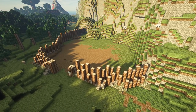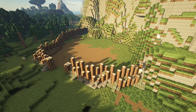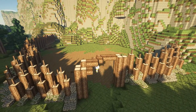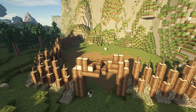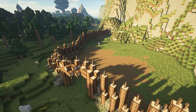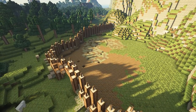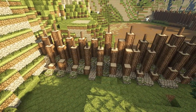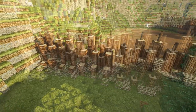Then I topped the palisades off with wooden fence posts to add a kind of spiky effect. I wanted those fence posts on the gate as well, which keeps the bandit camp looking spiky and a bit more savage. And there we go — the finished palisades and front gate. Now it's time to go inside the bandit camp and do the interior.